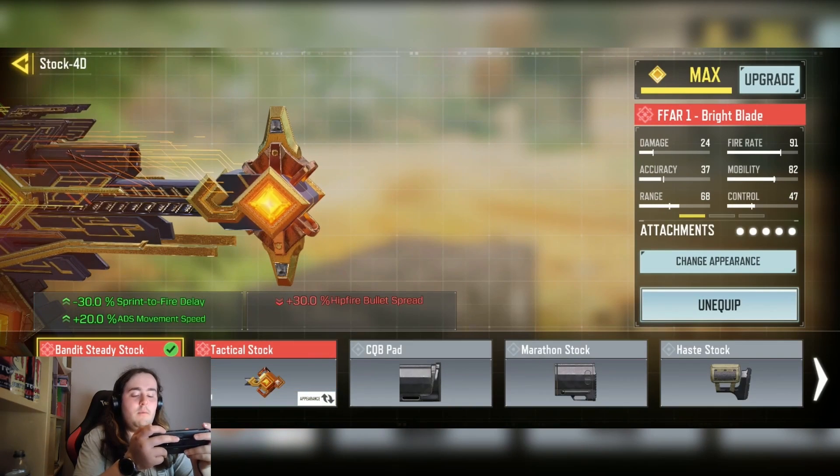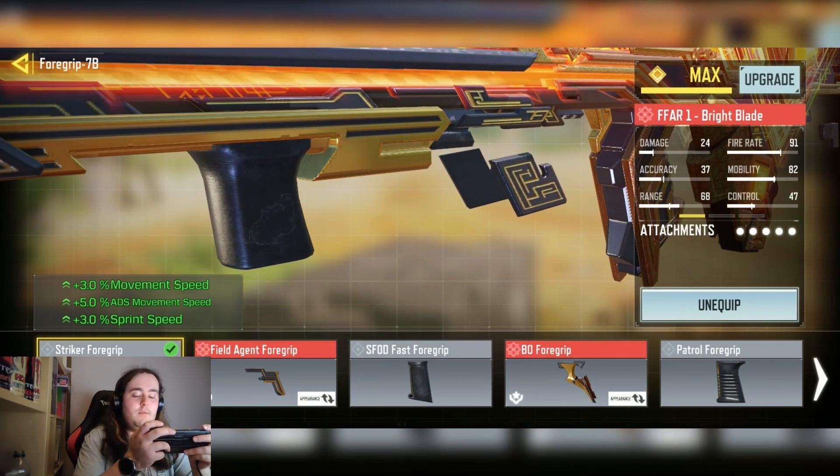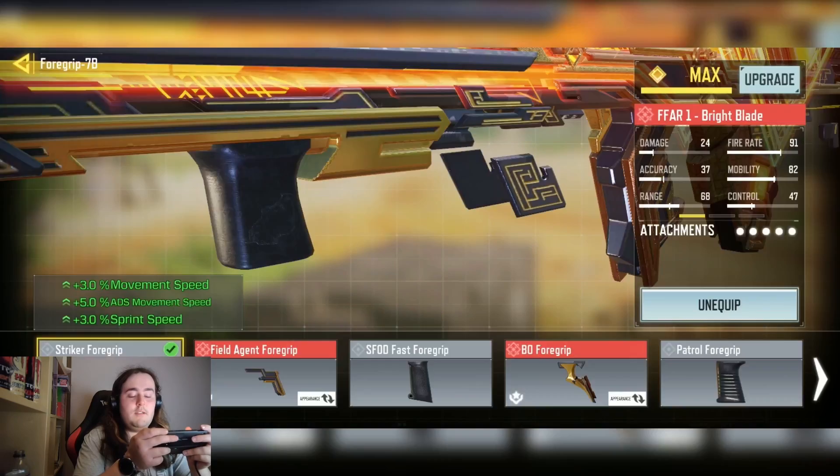Then we have the Bandit Study Stock for the minus 30% sprint-to-fire delay and the plus 20% ADS movement speed — a really good one for movement and more aggressive players. Then we have the Strike Forkrip for the plus 3% movement speed, plus 5% ADS movement speed, and plus 3% sprint speed. Another great choice for playing really aggressively with this gun.